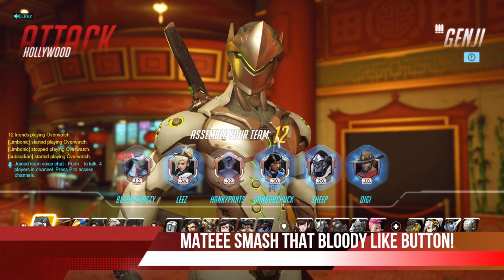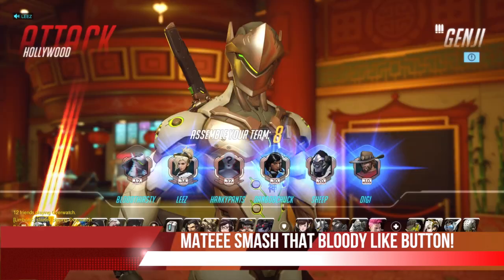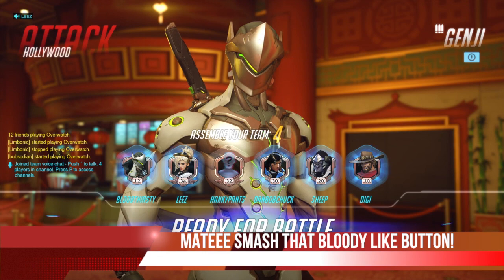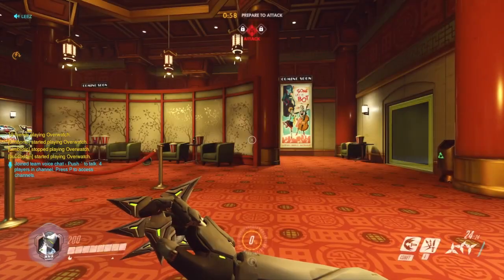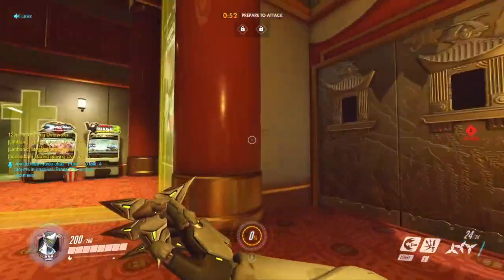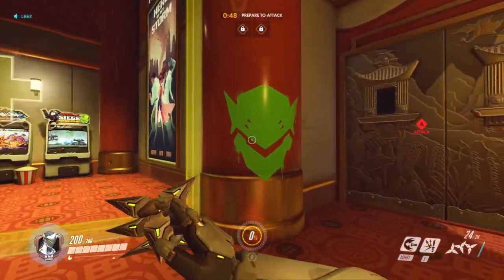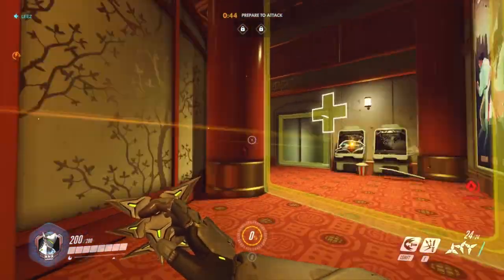We're playing as Genji, which is an amazing character with a three-star difficulty rating. He's pretty hard but very interesting. We're going to select him and hopefully no one else duplicates my character. Our team looks pretty good — a tough and strong attacking side. We've got 60 seconds to get ready and we spray the walls with our tiki, getting that green Genji head spray up there.